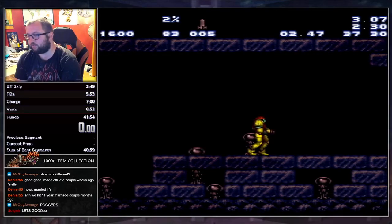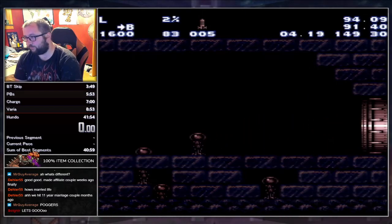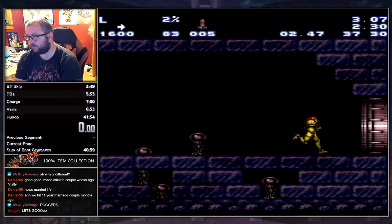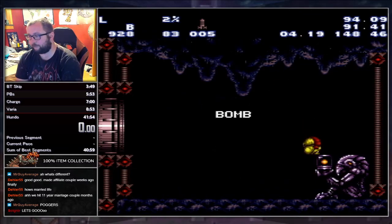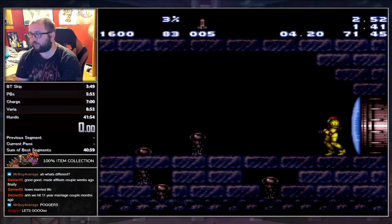It's probably gonna take me a few tries because it's really hard to do. Jump through the door — yeah, it's gonna take a second. That was way too late of a press. There we go — okay, so that's no-stop BT. I got out in 2.52.